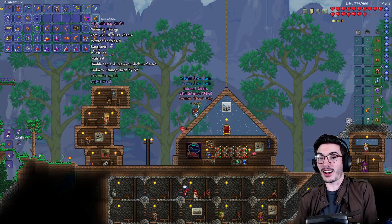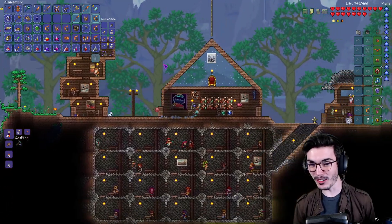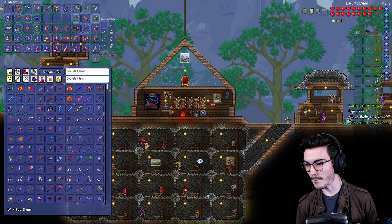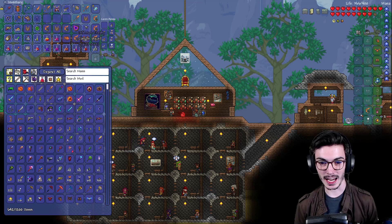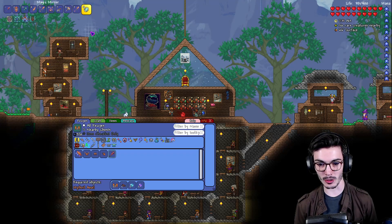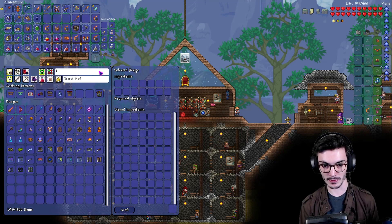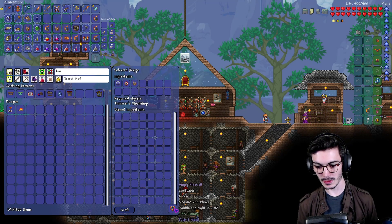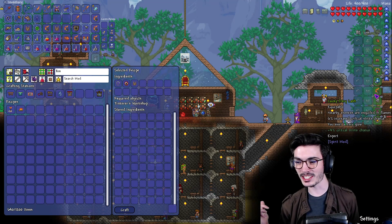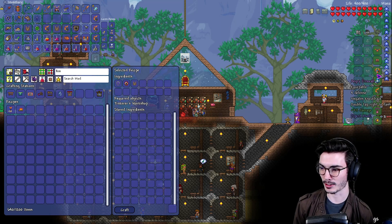There it is - the Infernal Shield! Three in a row actually - this is a joke. So this can combine with the Shield of Cthulhu, the Obsidian Shield, and the Infernal Shield. The combined item is called the Firewall - what an amazing name. It's combined into one, we free up an accessory slot and now we can use the Fiery Lash!